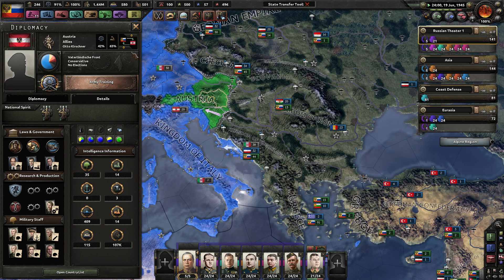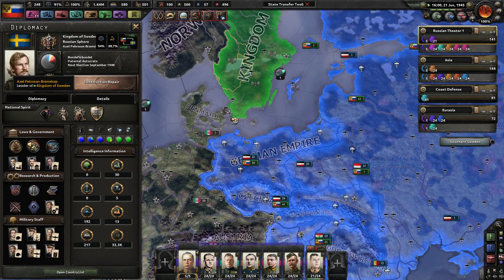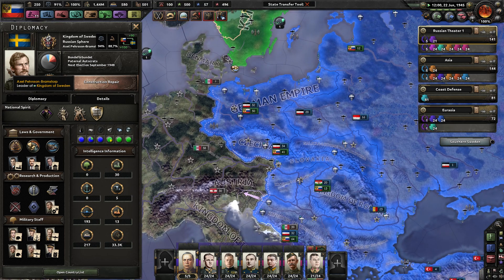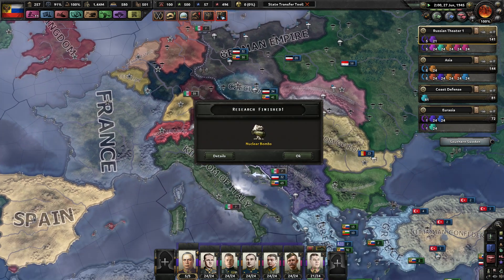What's the strength of Austria right now? They've got a few divisions, not very much manpower — to be expected. Who's leading the Kingdom of Sweden? Sweden is led by Axel Persson Bramstorp. They have literally almost no manpower because they refused to give up early on — most Swedes are dead, but they kind of deserved it.